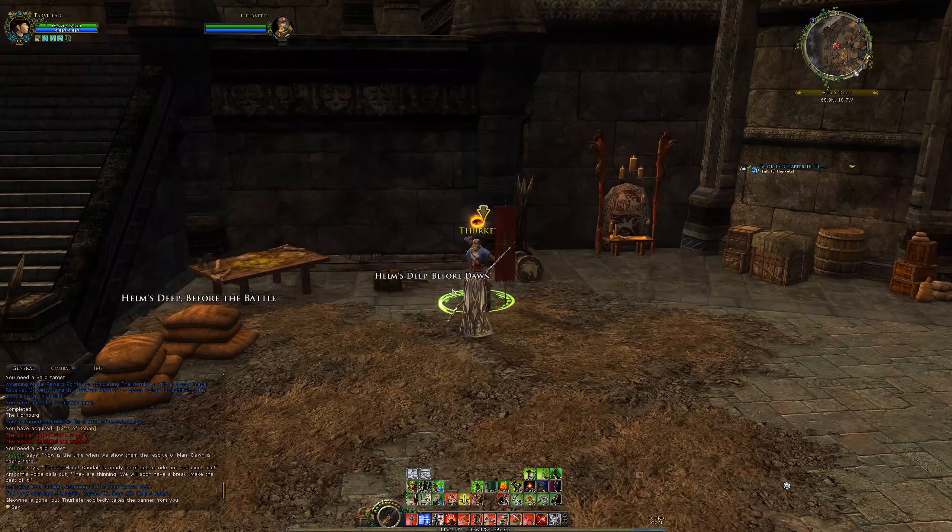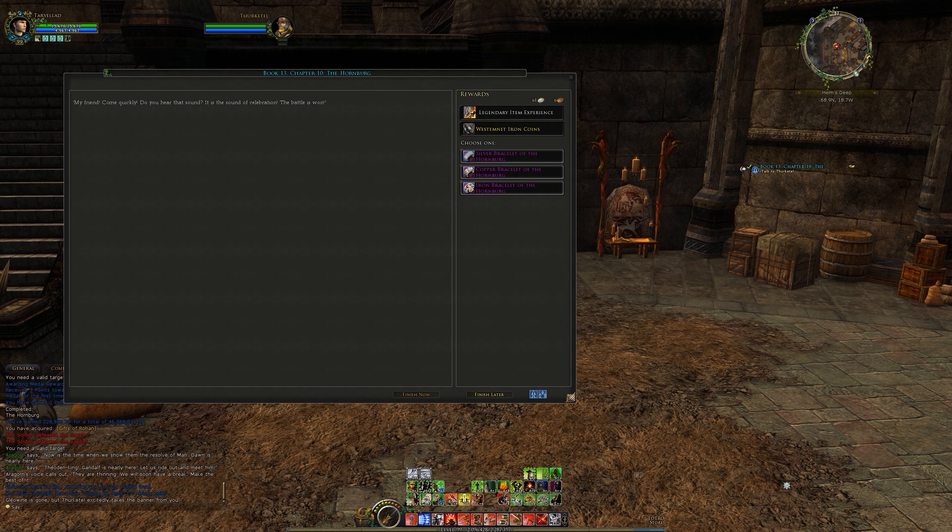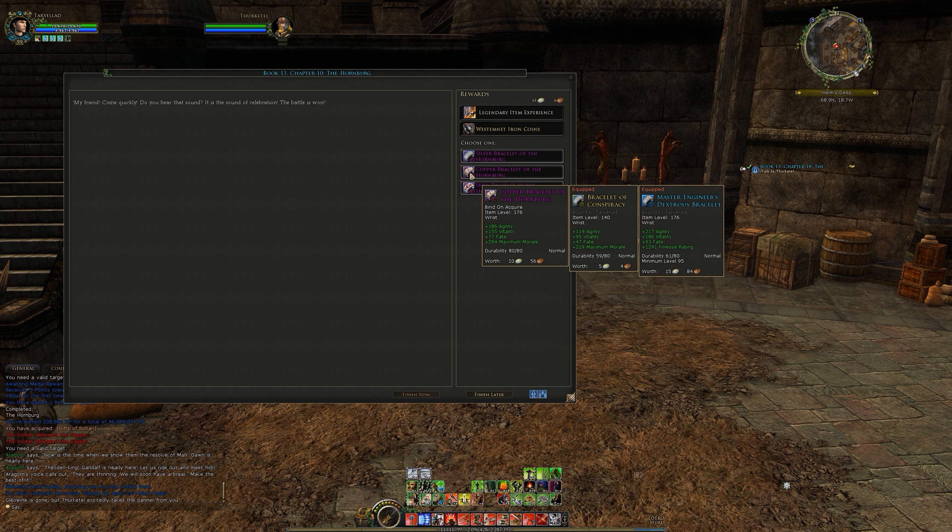I thought he was just like taking six people against the entirety of that, but we had Erkenbrand obviously and Gandalf as well, which was quite nice. Let's go talk to Thercatel - we get a reward. The middle one tends to do medium light. So agility and vitality - massive increase there. We get a max morale increase, but not a massive amount. Including the vitality increase it's going to be nice - that's a 60 vitality increase, which is four per point as a hunter, so that's 240 health on top of the extra max morale. 77 fate, that's a 30 fate increase as well.